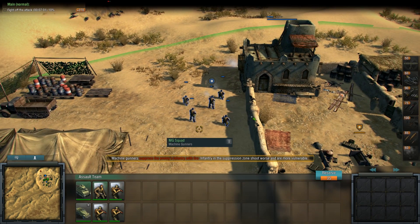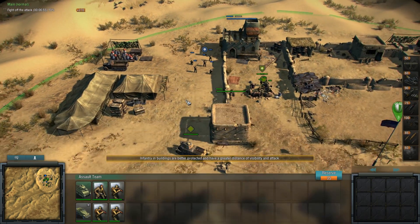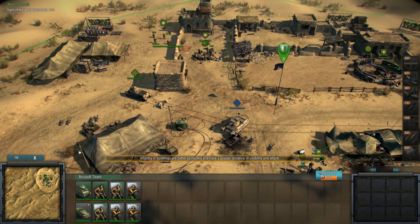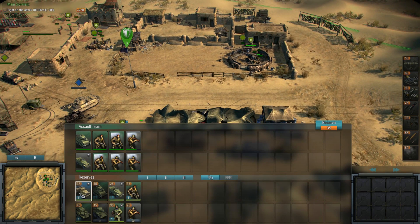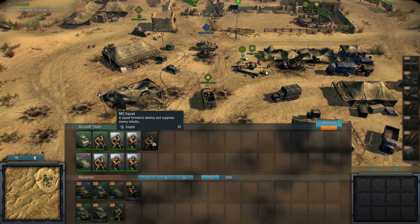Do these guys have machine guns? No, they look like they have sub-machine guns. Let's pick up a Studebaker, another MG squad, and another AT squad. Let's get an AT.